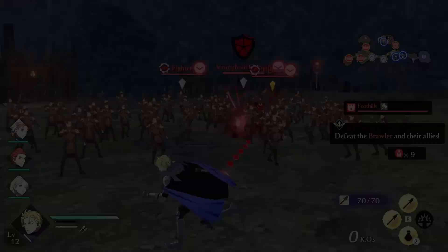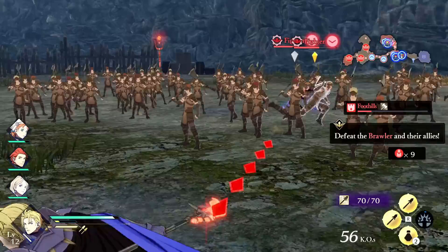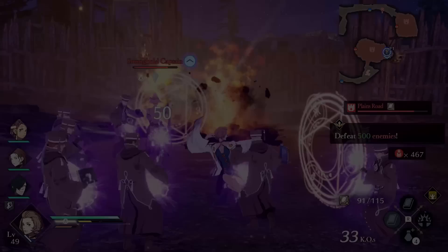To trigger shock, you have to send enemies flying. This is a specific mechanic you kind of just have to figure out. For example, a strong 1 combo may hit enemies in the air but that is not sending them flying. From my testing, generally speaking, the full regular attack combo does send enemies flying. Additionally, for a lot of classes, their strong 3 combo also works.